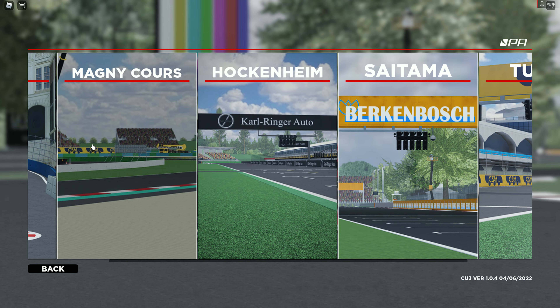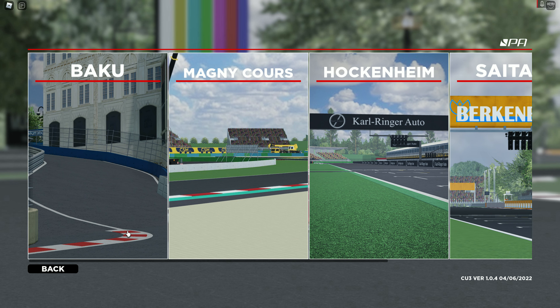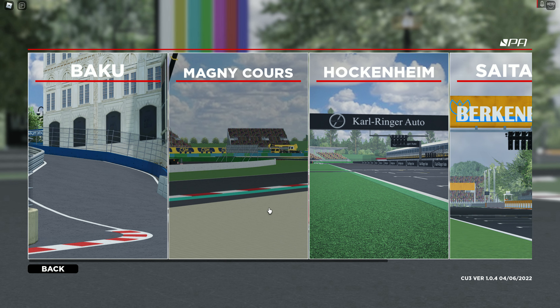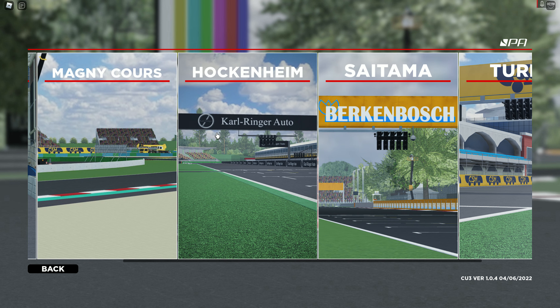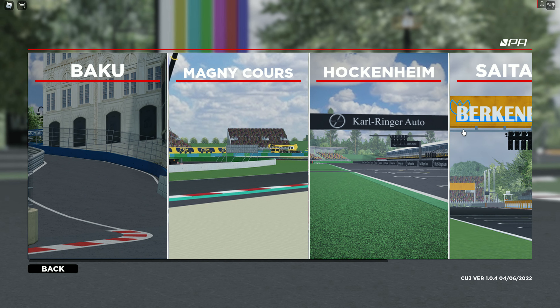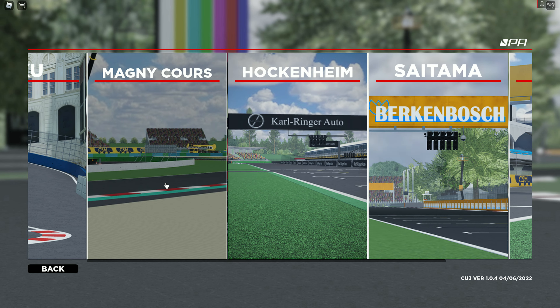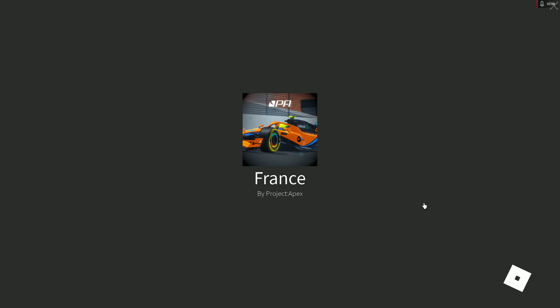They have five maps. There's Baku, I think one is in France, Mangy Course — I have no idea where that is — Hockenheim, Suzuka, and Turkey. I don't know how to pronounce most of these except Turkey. Let's jump into Mangy Course, which is the only one I've tried. Oh, it's in France — how wonderful. Let's get started.